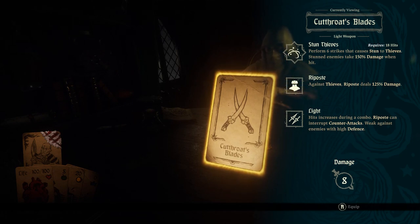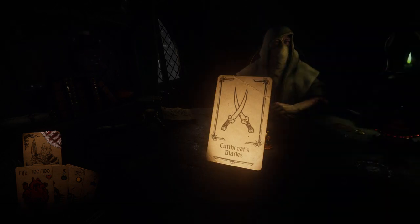Light. Hits increases during a combo - what does that mean? Riposte can interrupt counterattacks. Weak against enemies with high defense. What does 'hits increases' mean? It sounds like broken English, but they're probably talking about like the concept of hits, so maybe just your combos? That always is true - we always have combos. I don't know.